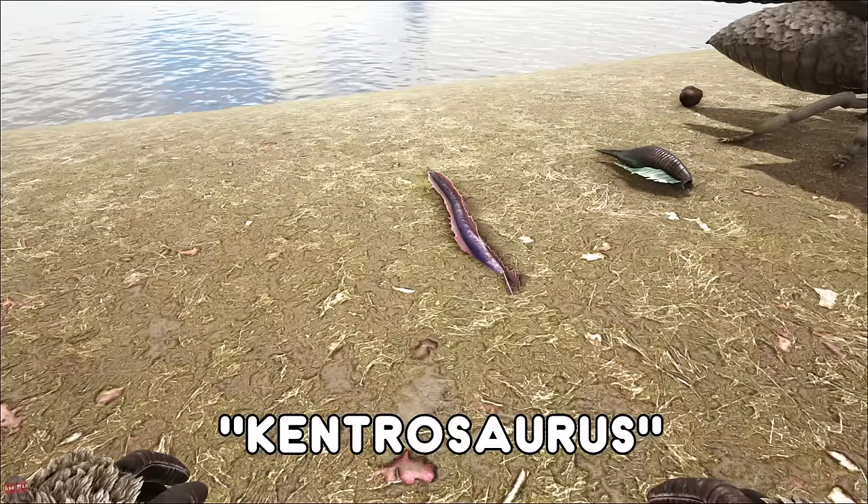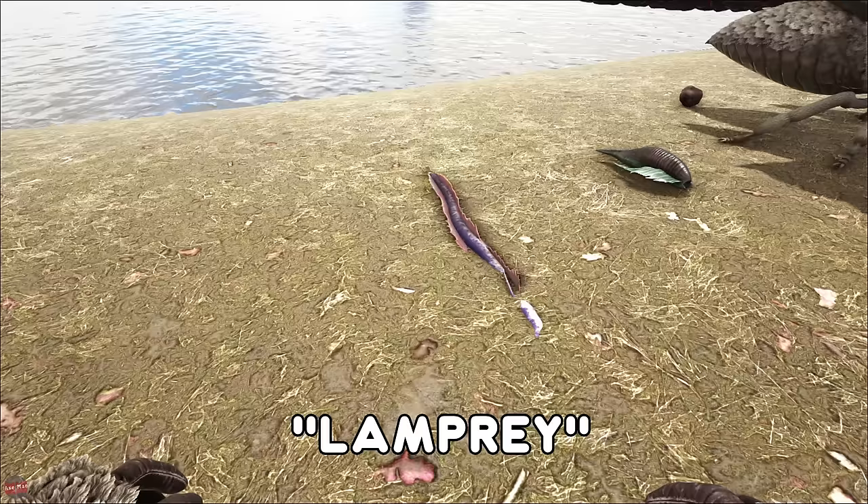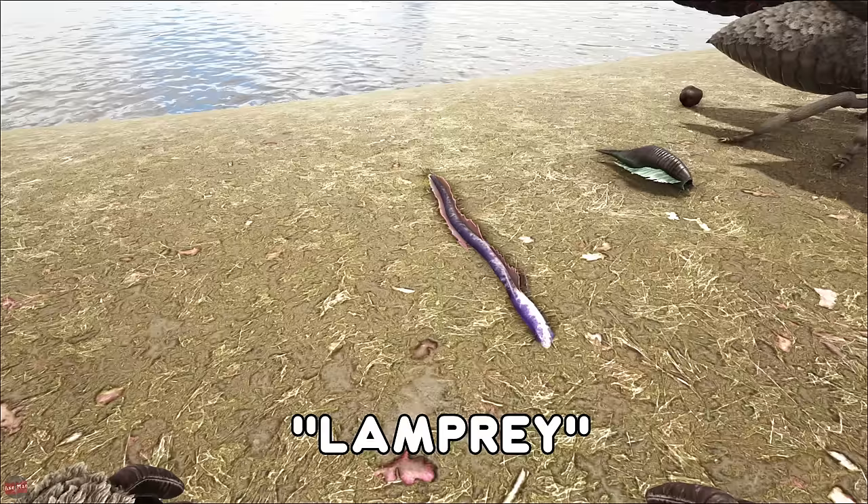The Lamprey from Aberration hides in the water and it jumps onto you and sucks your blood kind of like the Leech does, although it does have a benefit. As soon as it's stuck to you, it will act as a glow pet. So if you do not have a glow pet and you get one of these stuck to you, you now have a glow pet — although it does drain your health.